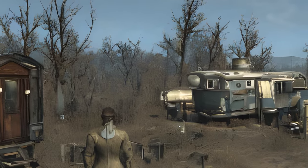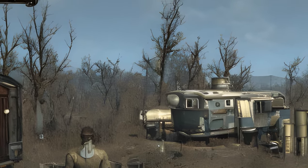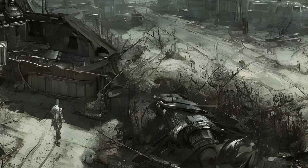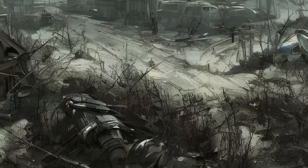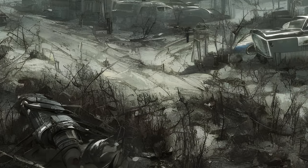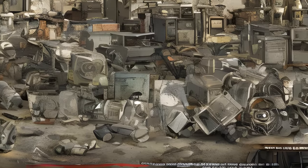SetPVB AllowCaravan 1 should allow you to force a normally non-movable settler to become a caravan provisioner supply line. Note: You will need to fast travel away from and back to the settlement for these above three commands to take effect.